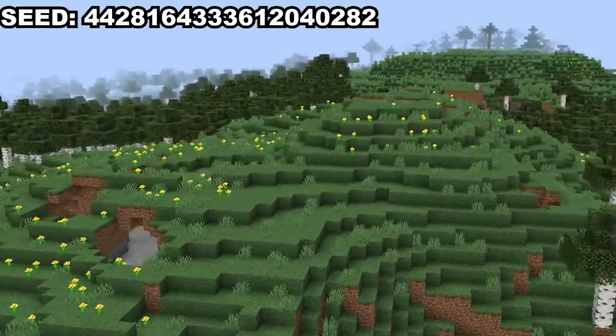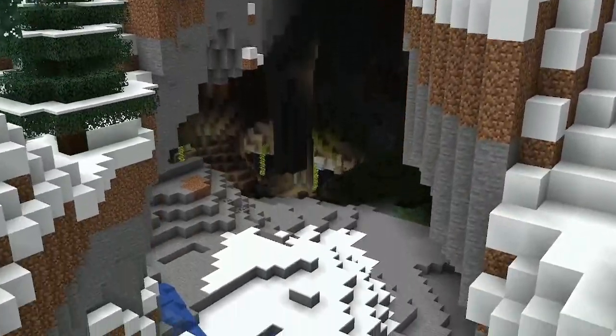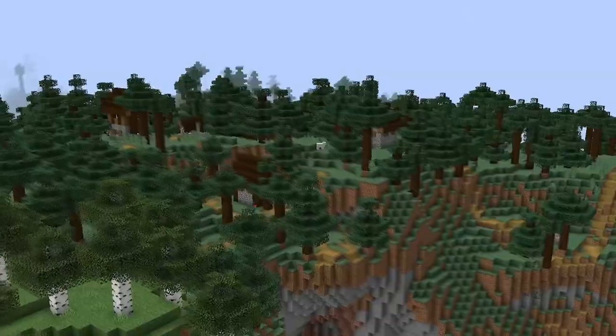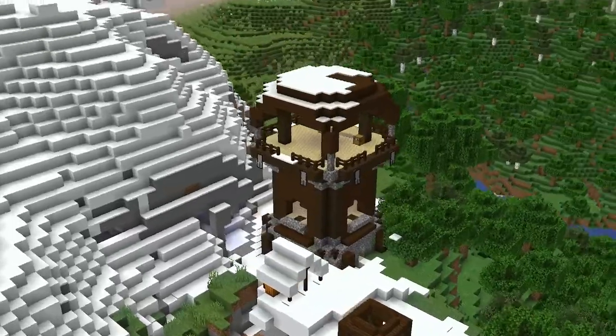With this one, we spawn in a meadow surrounded by birch forests. The obvious thing to do here is check out the cave within the nearby jagged peaks, which have a lush caves biome going through them. There is also a taiga village north of spawn. This cave under it doesn't seem like it has a lot to offer, but that's only until you enter it. While recording, I also found this villager outpost southwest of spawn.